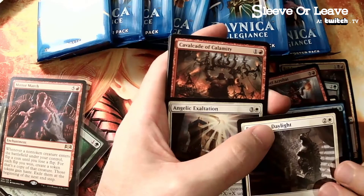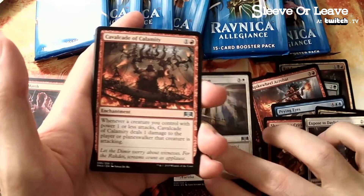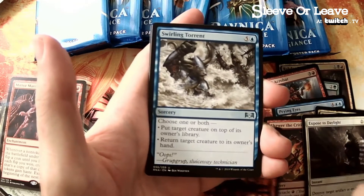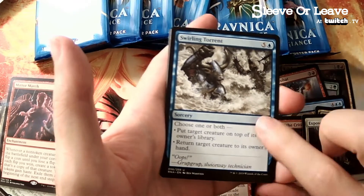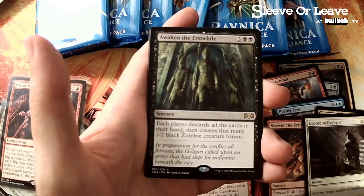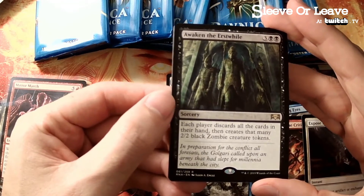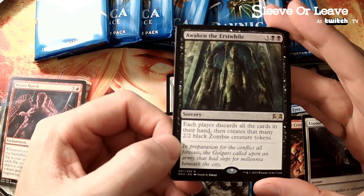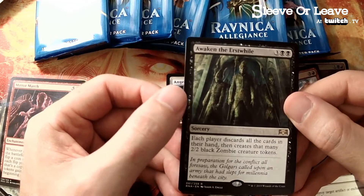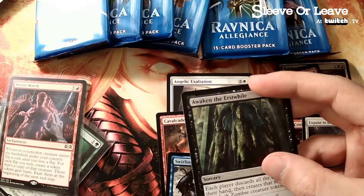Cavalcade - okay, we got a couple in commons. This enchantment's not played much, but love the Cavalcade decks. Swirling Torrent - I think this is in Jumpstart. Awaken the Erstwhile - this could be a little Tinybones combo, right? It kind of helps both players though. Interesting rare. Land and token.